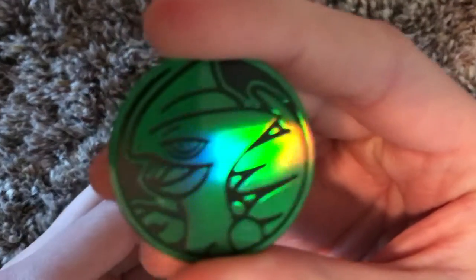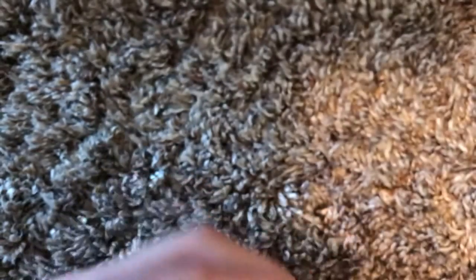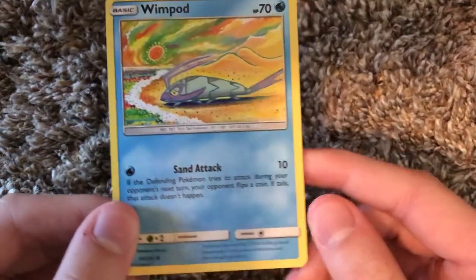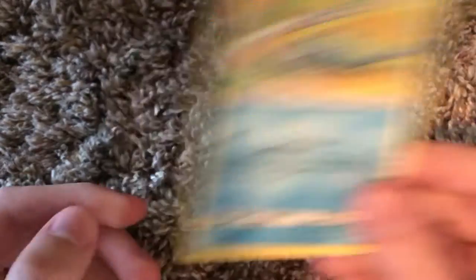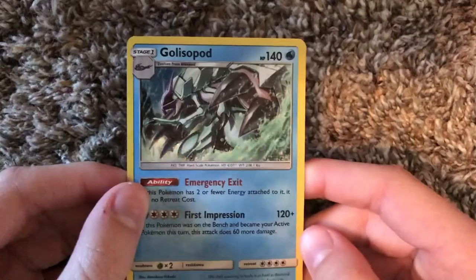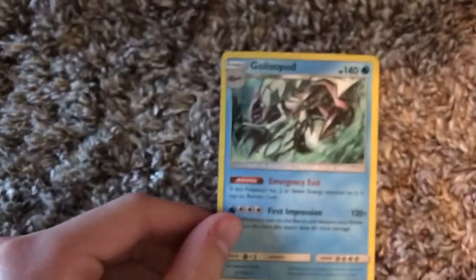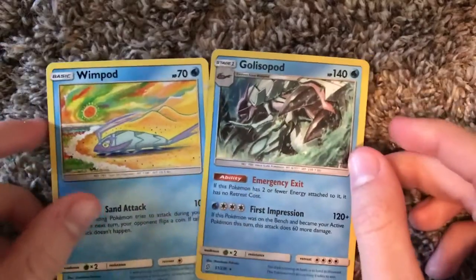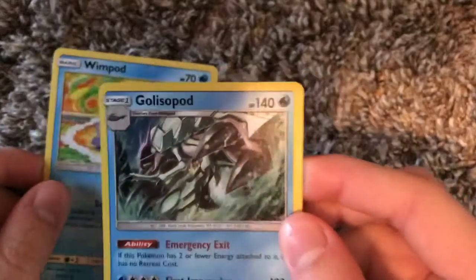Here's the token — we got a set tile token. Looks pretty cool, he's intimidating. And then here's the Wimp Pod — pretty wimpy, ha! I'm just kidding, that was awful. It only knows sand attack, oh well. It's a water type. And then, holo Golisso Pod though — that thing looks awesome. First impression: 120 plus damage. Yo, that thing looks sick, holy cow. So yeah, those are the two front cards or whatever. Looks pretty dang cool. I like that holo Golisso Pod.